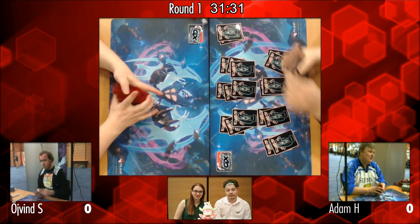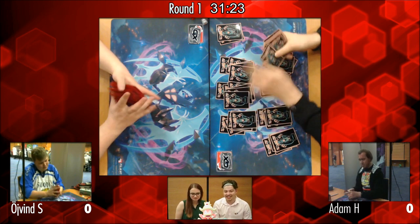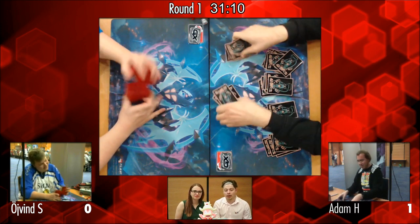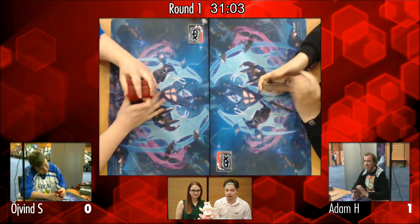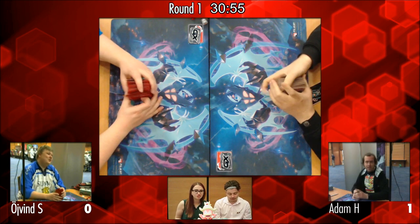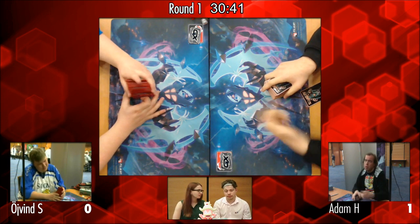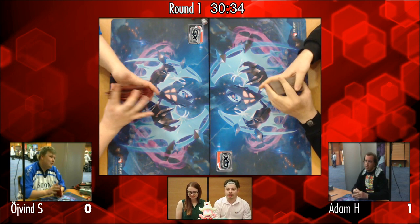That was an intense Game 1. It really swung back and forth — Adam had a slow start, didn't need Brigette but then only hit N on turn two. But Tempo swung back with very smart Max Potion plays, and ultimately that Kukui plus Devoured Field combo taking two prizes Øyvind didn't expect to lose, followed by the Mindjack, sealed it. Adam plays cards you don't really see coming: Mindjack Zoroark, Devoured Field, one Kukui — cards that can add surprising damage.